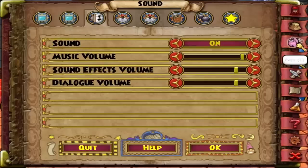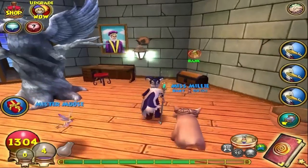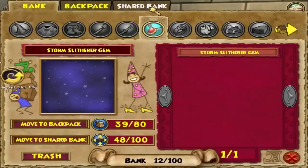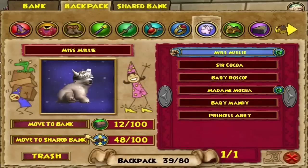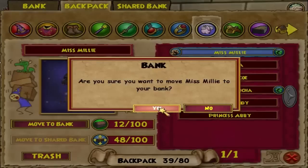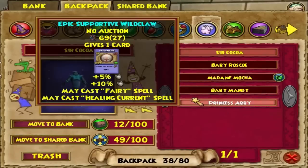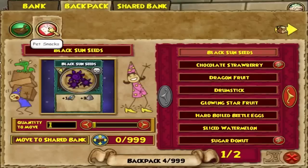Alright, so as you can see I used all my pet energy and it's more than halfway to teen. What you want to do now — this is how to get your pets to epic in two days or less — you want to put your pet in the shared bank. Make sure it's not in your regular bank and make sure you don't put it in the trash by accident. If you do, just message King's Isle and they'll put it back.